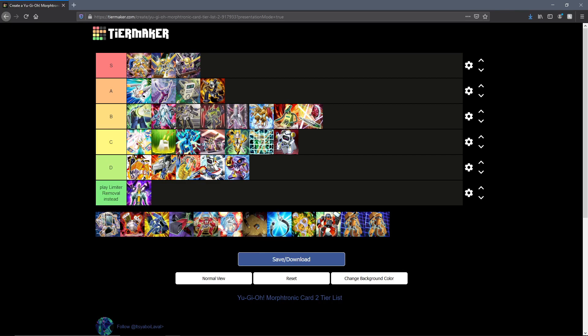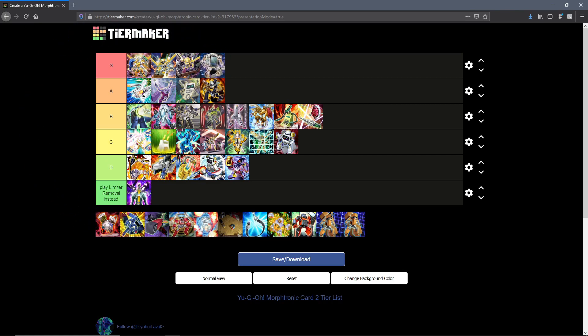Morphtronic Smartphone — S tier, easy. It is our newest piece of support and probably one of the best pieces of support the deck has ever seen. A special-summonable level one tuner that just requires you to banish an archetypal monster from grave is great, and if that tuner also searches more cards out of your deck — even if it's RNG-based — that's a really good card. It makes Formula Synchron with Celfon and forms basically the backbone of the consistency of Morphtronics. Definitely a solid S tier pick.